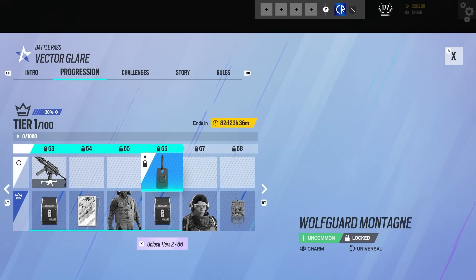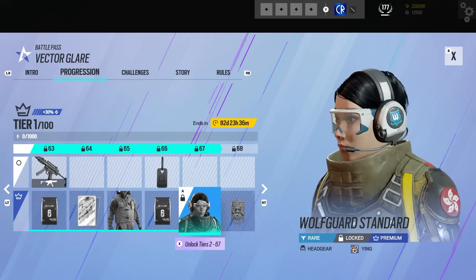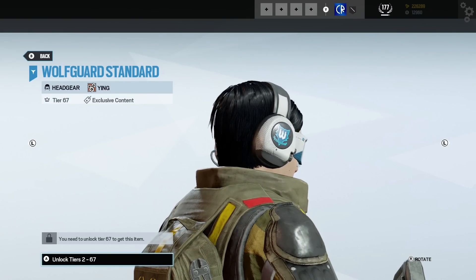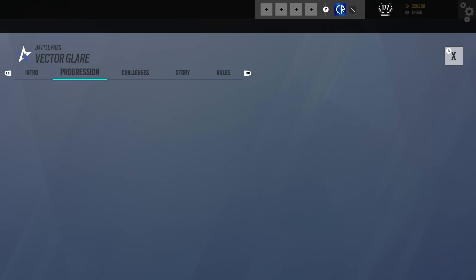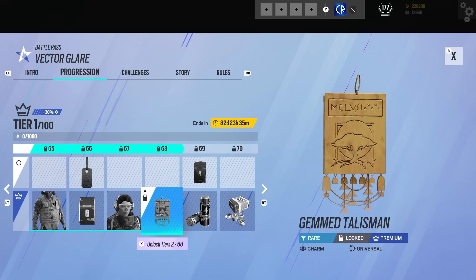Then we've got a bravo pack. We've got a Monty charm. Then we've got Ying. I love that we actually have a lot of operators in here with our Wolfguard stuff. I do presume this is a pretty good look at what future battle passes will be like — I assume they're going to all be themed around these different squads for at least four seasons total.